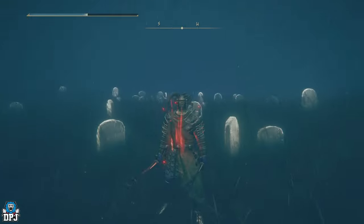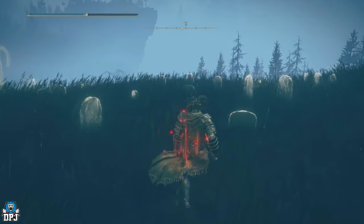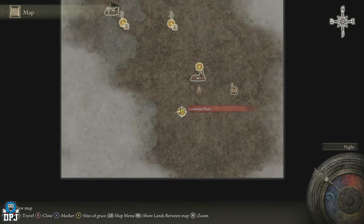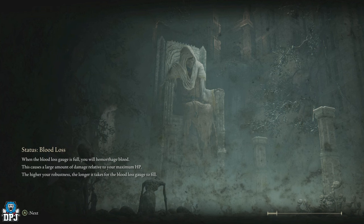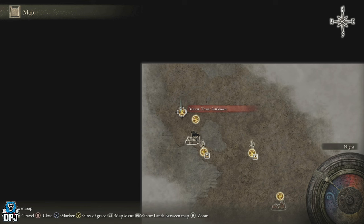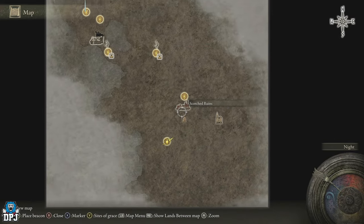I haven't got the materials to level these up yet so I can't use them fully in the Shadow Realm. If you want weapons here you really have to max them out. To farm these, first you want to come to the Gravesite Plain grace — that's the first grace you'll come to upon entering the Shadow Realm. I've only opened the first bit of the map yet.